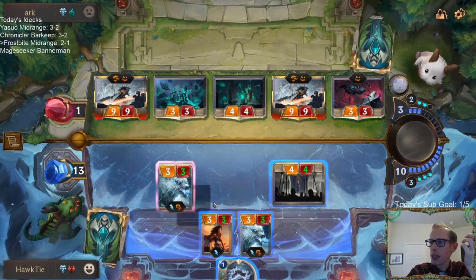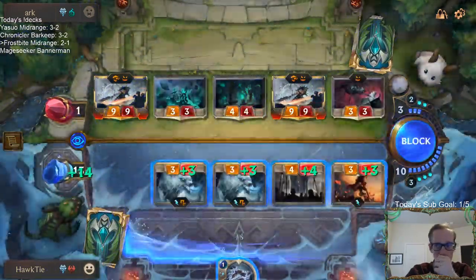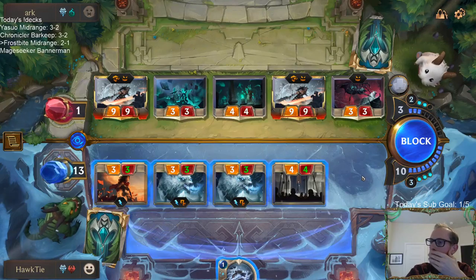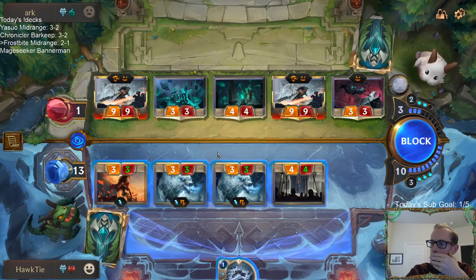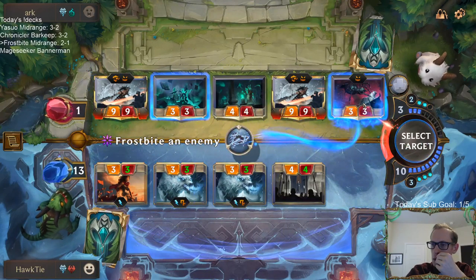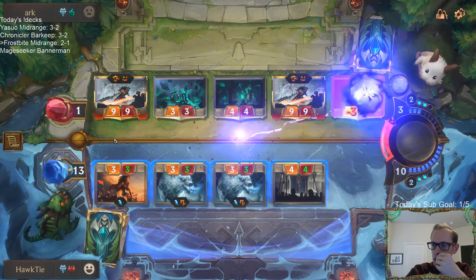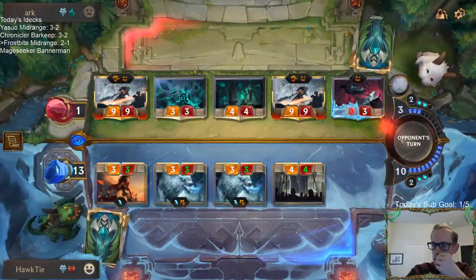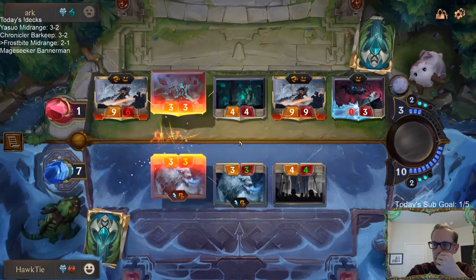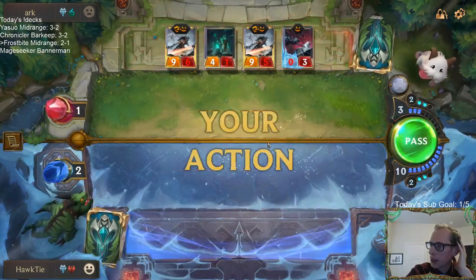What are my best blocks? This — and that's me going to negative 1. I guess this and then Brittle Steel that thing. Everything dies — puts me down to 2. I could have gone down to 1 and traded with that thing instead of going down to 2. I should have just flipped those.